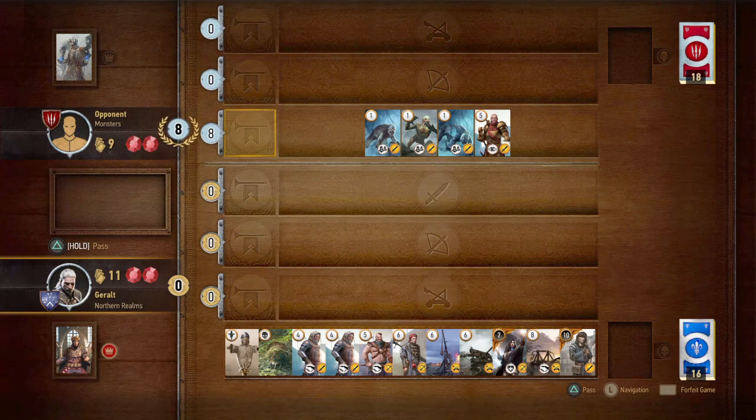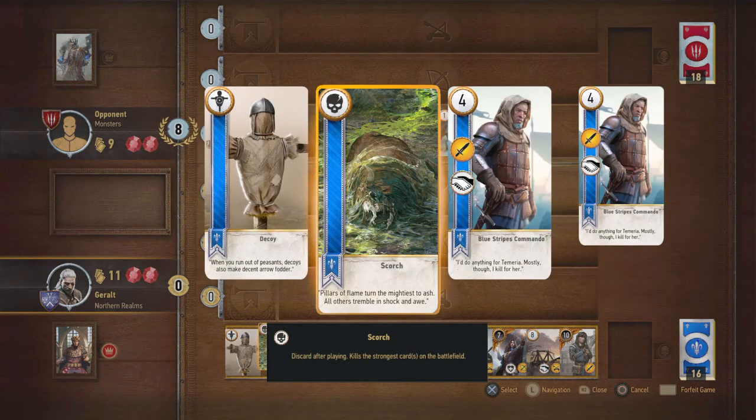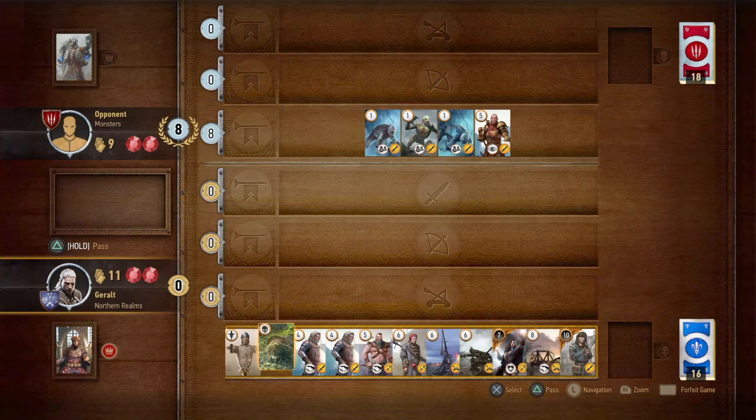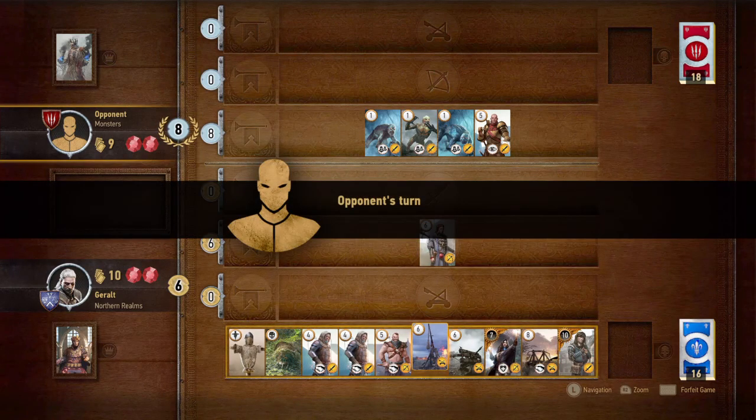So we got two cards. What does our scorch card do again? Pillars of Flame — this card after playing kills the strongest cards on the battlefield. He has eight cards out, let's put down a six and see what he plays next.